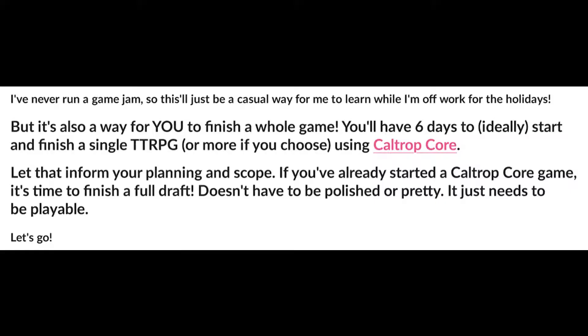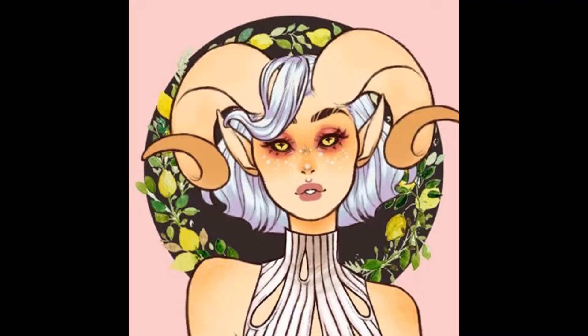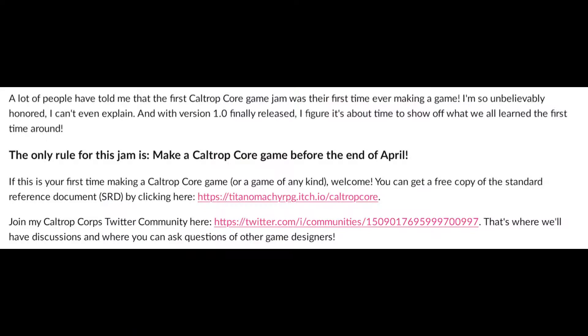So for the first jam, my goal — the stated goal — was finish one game in six days, start and finish a game in six days. It doesn't have to be polished, but it has to be playable. That was my goal for myself and for the whole thing, and then it sort of exceeded all my expectations. For the second one, my idea was: we all wrote a game that first time, there's a bunch of people who wrote a game — let's see what we've learned since then. Let's make a game with our new skillset, sort of like the sophomore album idea.